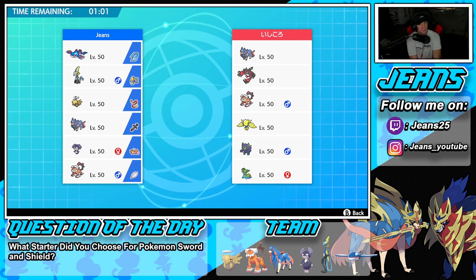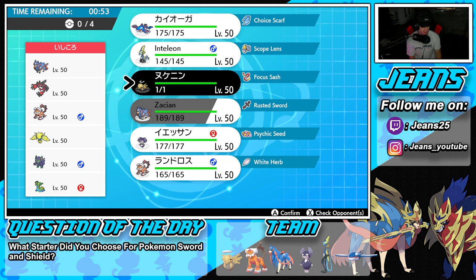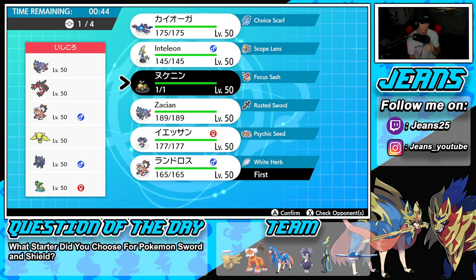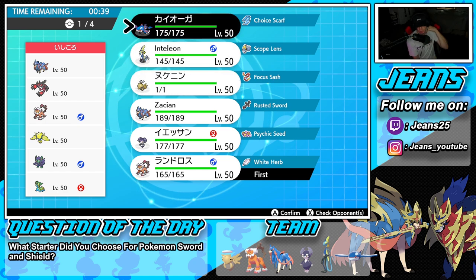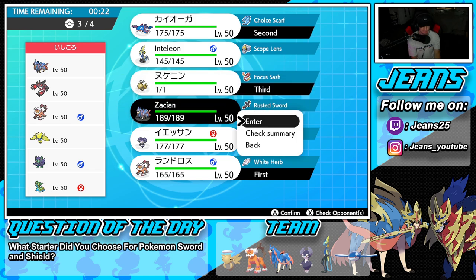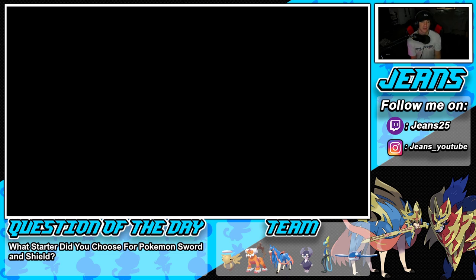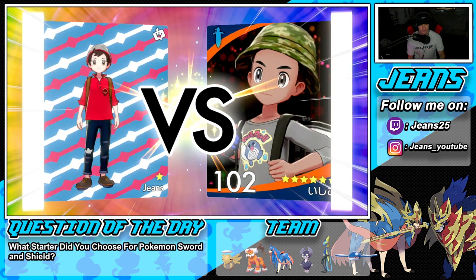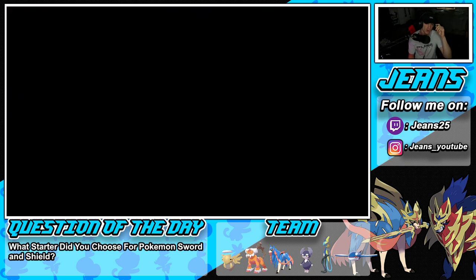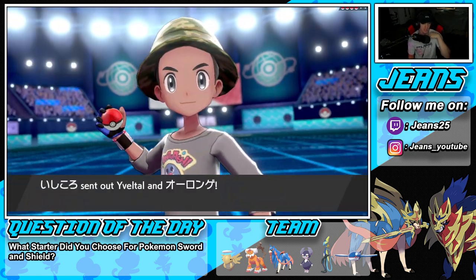Battle Number 3 — we're going up against Zacian and Choice Belt team alongside Landorus, Regieleki, Dragapult, Grimmsnarl, and Storm Dragapult. I've got to watch out for Regieleki posing such a big threat. I kind of want to go straight into Kyogre and then swap into Shedinja. We're gonna go Kyogre, Shedinja, and Zacian — sorry Inteleon, we got you in Battle 1 and we dominated. Looking for that perfect record here.